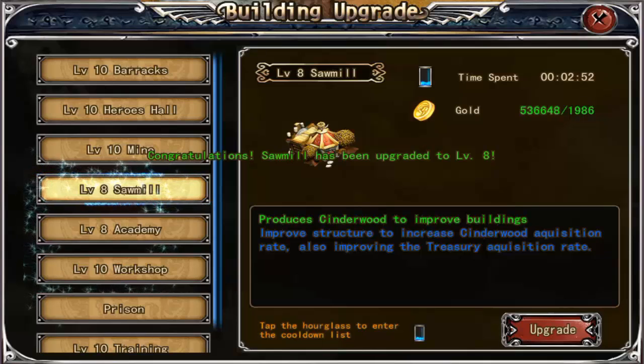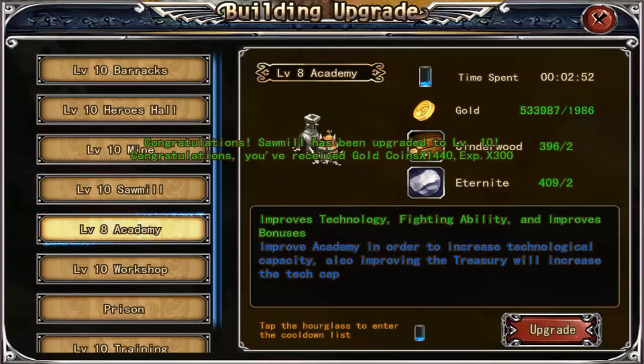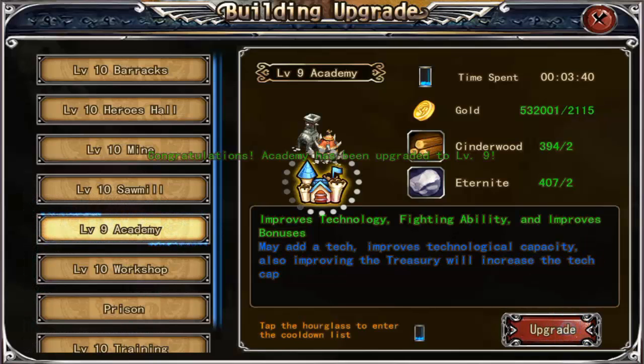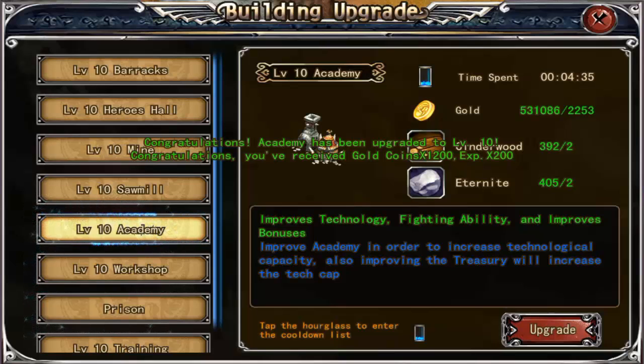The sawmill here - obviously you use the wood from the sawmill to improve your buildings. The academy, like I said, improves your technology and your fighting ability and gets you certain bonuses in battle.